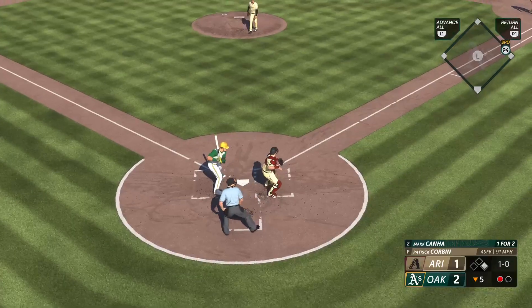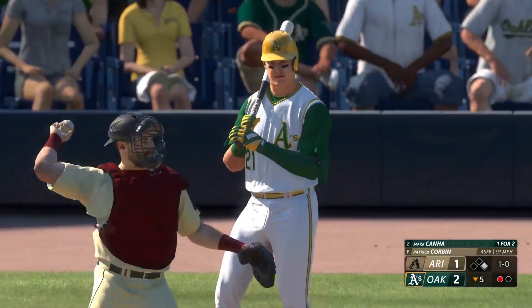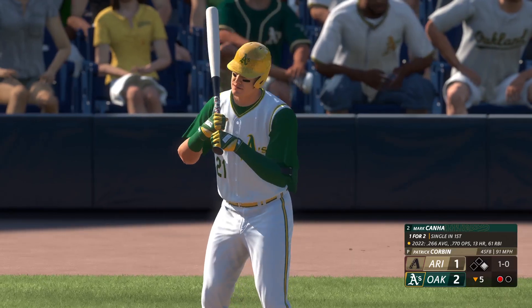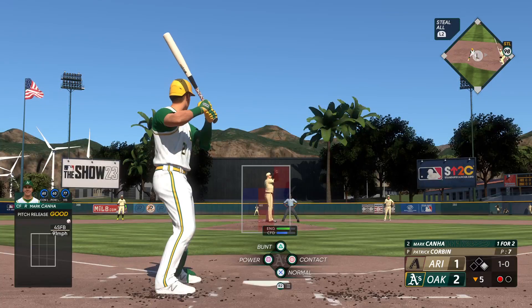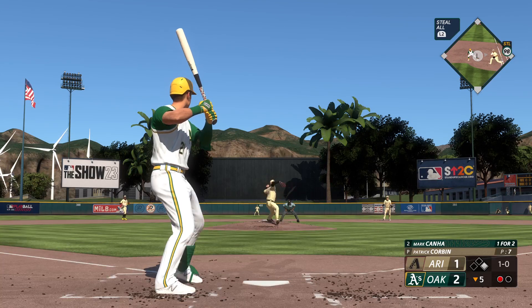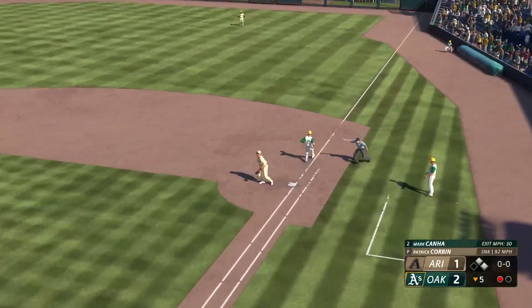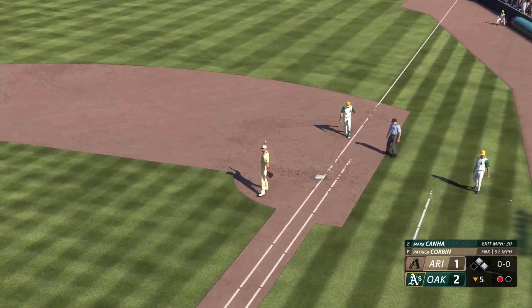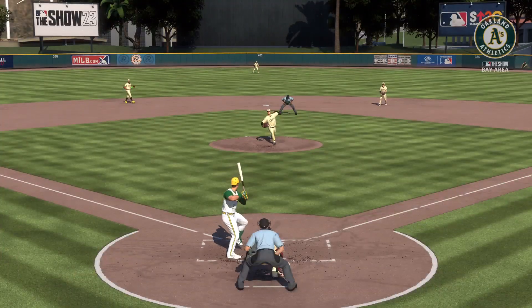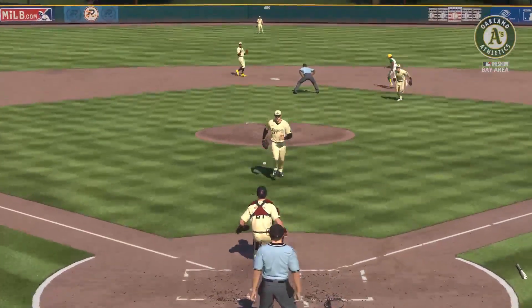Now here is Mark Canna — pitch out, but no action. And a pitch — comebacker to the mound, to first — and he beats it, everyone's safe. Well, from the time you're a little leaguer, you're taught to hustle out of the box and give it a full sprint through the base regardless of how you hit it. He didn't make great contact but the effort was there and he earns the base hit.